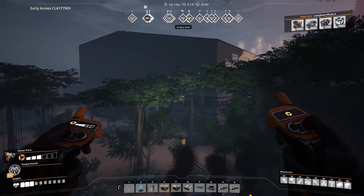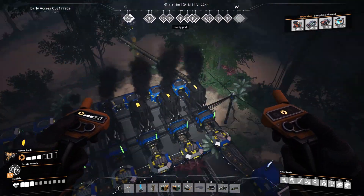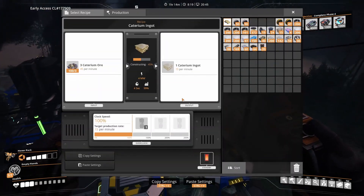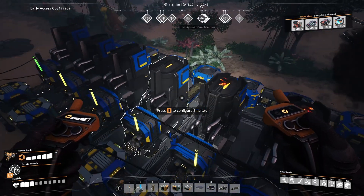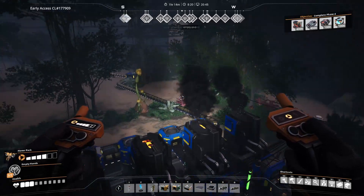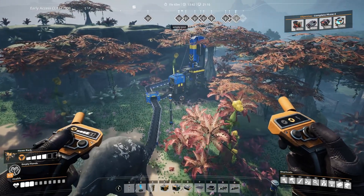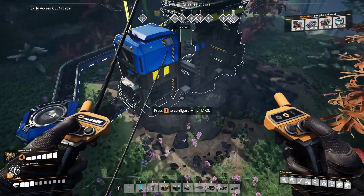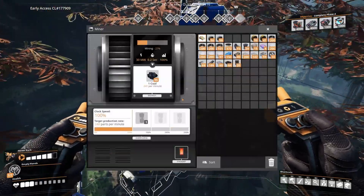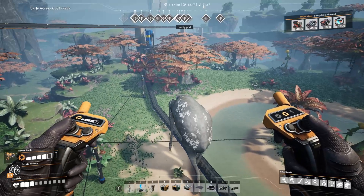To begin with, we need 270 caterium. There's a node very close to our spot, so that's an easy task. The caterium as well as other ore for the setup are turned to ingots at the node, to save space at the actual nuclear power plant. Next up we have coal — this is a bit further away, and we need 315 of it using the standard recipe for steel ingots. I'm actually using an alternate recipe which means I need a bit less coal and iron, but if you only have the standard recipe, that's not a problem.